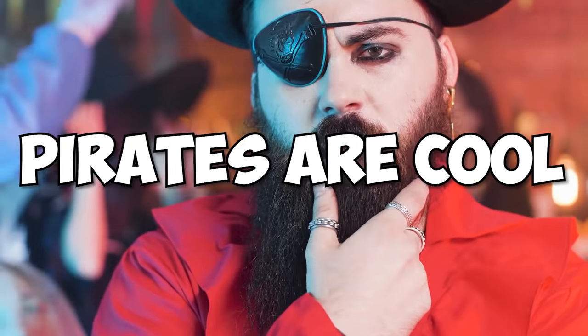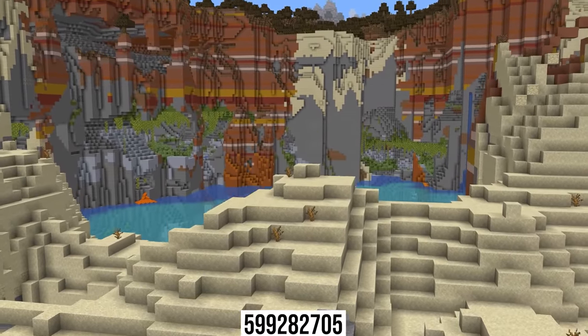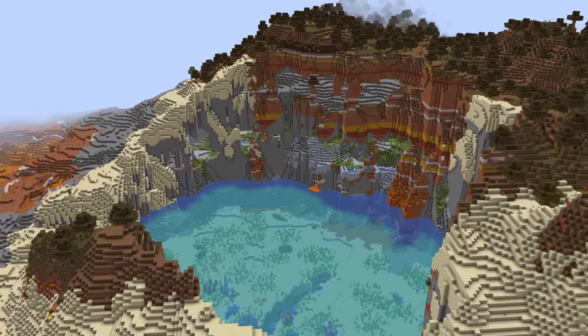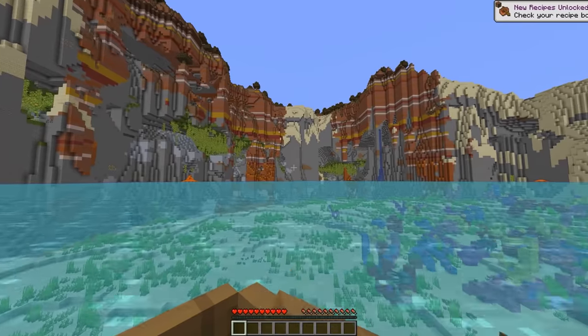Number twenty-two: pirates are cool, but in Minecraft there's not much to make you feel like Jack Sparrow. Though this cove could be a good start. Here we've got a lovely lush cave that opens right out to the water, all surrounded by tall mountain walls. Meaning even if you're a land-loving scallywag, I think all of us can appreciate how good this looks.